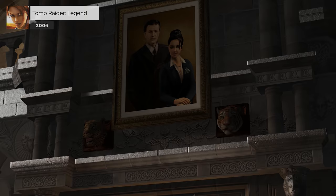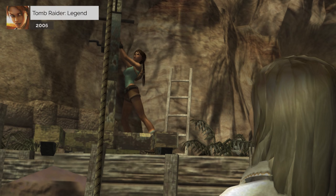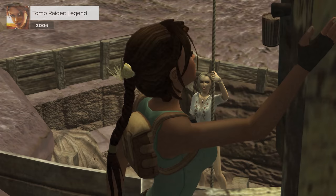Lara's father takes her under his wing, taking her on his expeditions and training her as an archaeologist. However, much like his wife, he wound up going missing in Cambodia when Lara was 17. Lara continues her schooling in archaeology, meeting another young woman named Amanda Everett, who she quickly becomes best friends with.